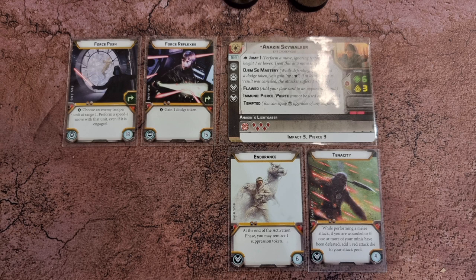Next up we have Anakin Skywalker, and this will be the first time I have used him. He has 6 health, 3 courage, a move of 2, and a lightsaber that hits hard with 5 red attack dice — and the red ones are the best. His attacks are effective against armour thanks to Impact 3, and he ignores 3 of an opponent's defence rolls thanks to Pierce 3. He has Jump 1, allowing him to jump up onto or over obstacles at height 1 or lower. He uses the Soresu fighting style, meaning if he spends a dodge token when defending, the attacker is inflicted with a wound for each successful block. He's immune to Pierce, and thanks to Tempted he can take both light side and dark side force powers. Lastly he has Flawed, which means my opponent Xander will gain a card he can play that makes Anakin less effective for a turn.